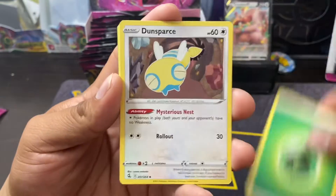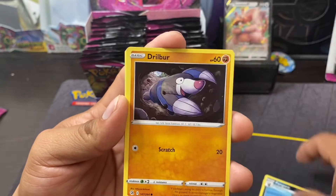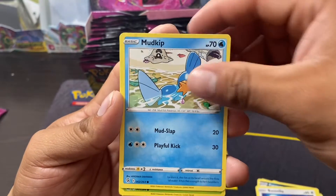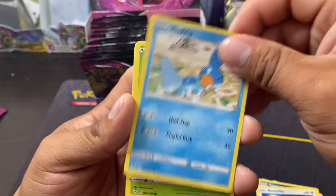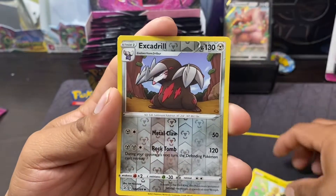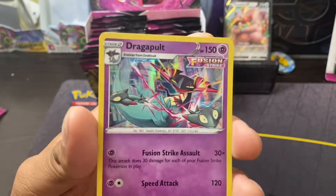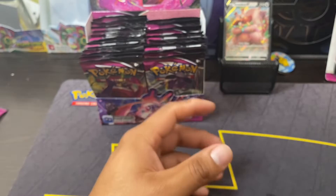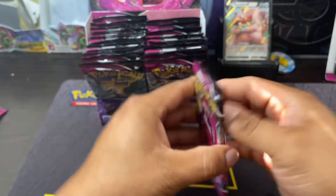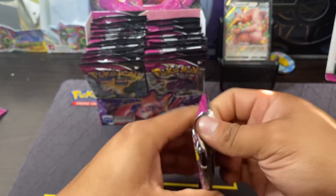Reverse Wailord, no holo — Star Mew. Yeah I think they're pretty cool. Leaf Energy, Dunsparce, Dodrio, Pangoro, Drifloon, Budew, Mudkip — that's cute — Caterpie, Miltank, reverse Excadrill and another holo Dragapult. Hollows — we've just been getting some hollows back to back. Where are the Vmaxes, the Vs, the gold cards?